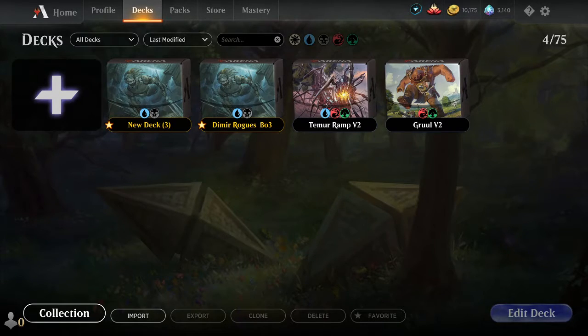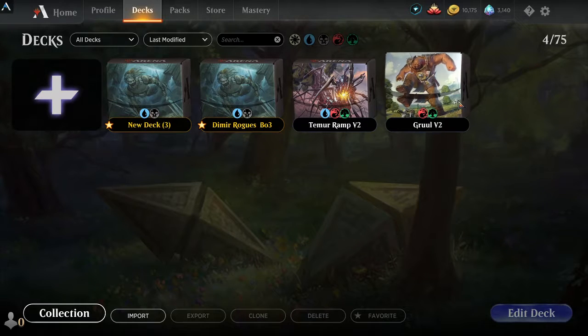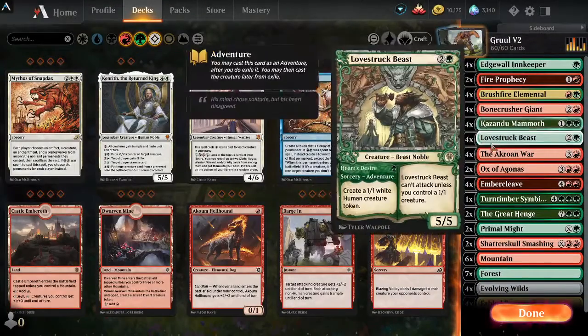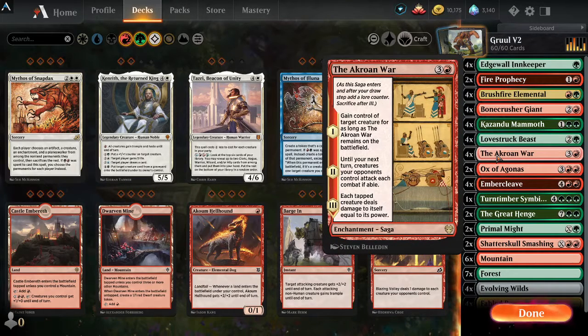Hey guys, welcome to another MTG Arena video. Today we have a very nice deck — Gruul 2.0. We've been encountering a lot of Gruul decks on the ladder, especially now that the season started. This Gruul deck is great against other Gruul decks because of the Akron War: you take control of one of their creatures, force all their creatures to attack, and each creature deals damage to itself equal to its power — destroying most of them.